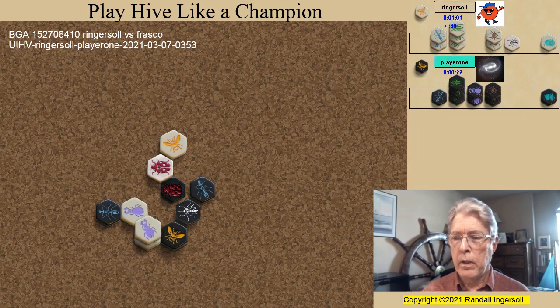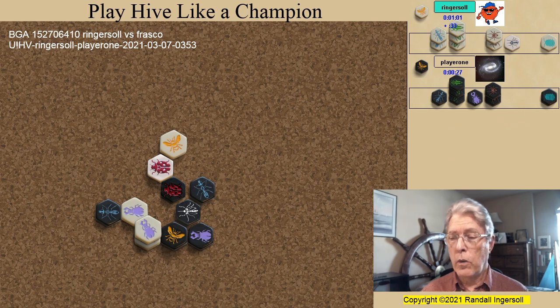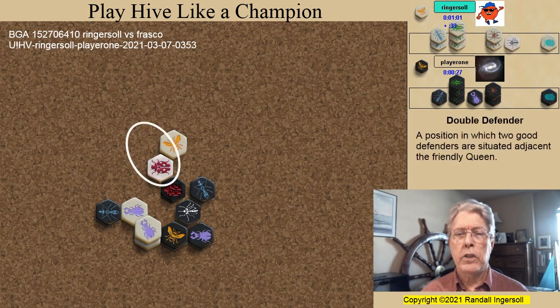When the white beetle climbs up, Frasco plays a defending beetle. At this point, the white mosquito had not yet spawned. I'm always looking to get the mosquito atop the hive like a beetle — right now there is a spawn point right here that instantly gives the mosquito beetle power. At some point the white beetle will move forward to cover the black queen so that I qualify for the win. But after the black beetle recovers, the mosquito could no longer spawn with beetle power, so I hesitate advancing the white beetle. I'm in danger of not getting a double defender position, so I take a tempo to spawn a defending grasshopper.